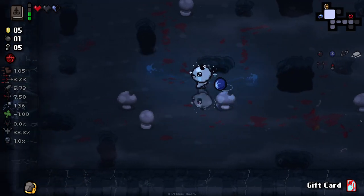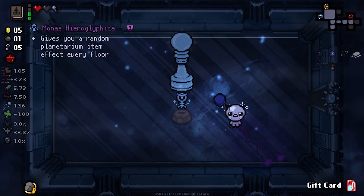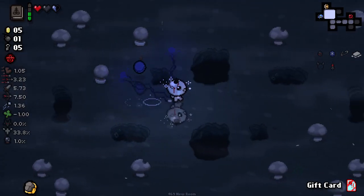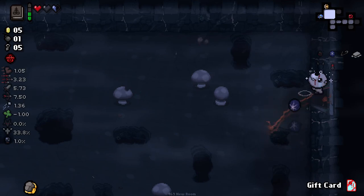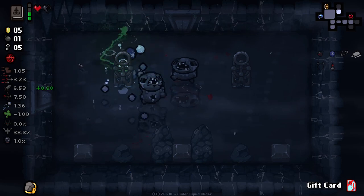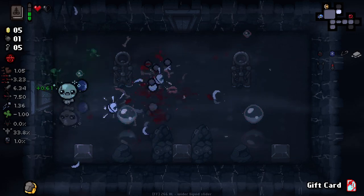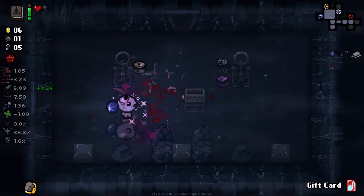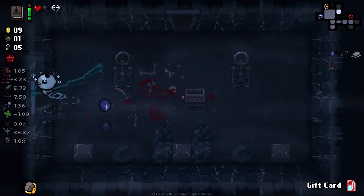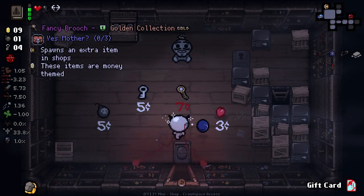We've got a challenge room here. The item gives a random Planetarium effect every floor — that's pretty good. I'd like a bit more before we decide to fight one of those bosses, because right now I'm not super convinced we can beat them. I should go to the shop and see if they have a Soul Heart. We did get a Burn Heart here. These pennies apparently have a lot of different effects — one of them is that it can give you more money than it's worth.